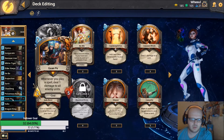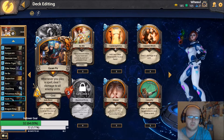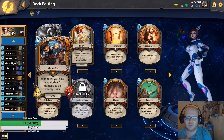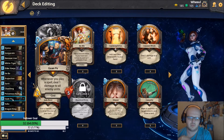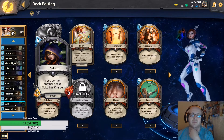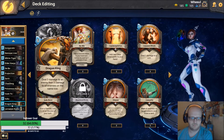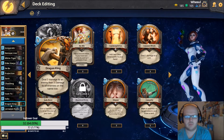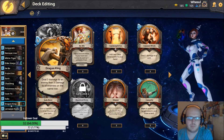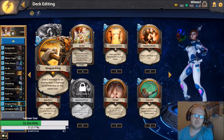Guan Yu is a personal pick - whenever you play a spell, deal one damage to enemy units. You're going to be using your power and for those late game situations you have some semblance of removal. Suku: if you control another beast, Suku has charge. Five-three, four-five - nine times out of ten it has charge so you're just hitting them in the face. Dragon King: deal three damage to an enemy then three damage to all enemies in the same row. You can do six damage instantly to their core or clear a whole row - it is a ridiculous card.